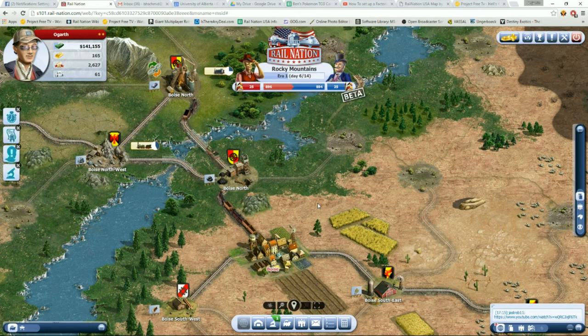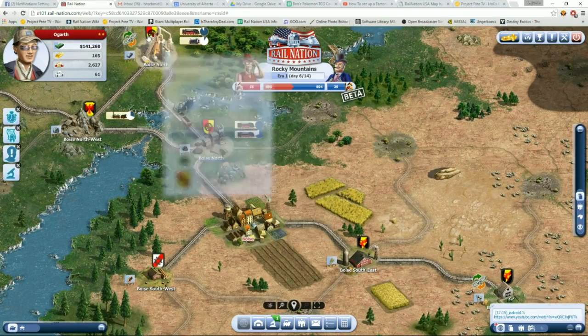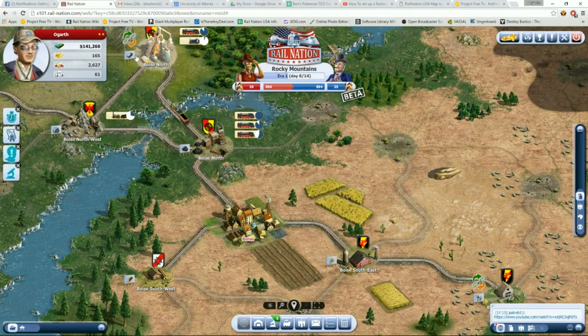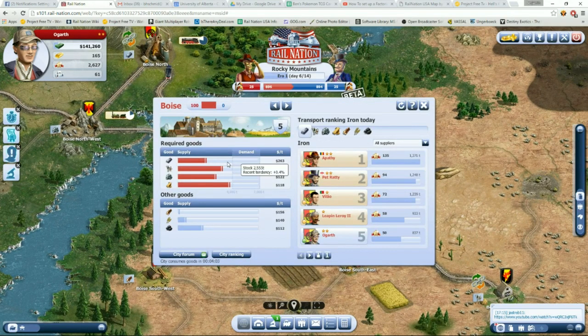Talk in the city forum and see how you want to do it. A perfect way is to get four strong associations — each one looks after a different required good and holds majority in that one. For ours, I am in Rhino Elite 2, which holds majority in just the Ironworks, so we are looking after just hauling the iron. If you look at the list, all the top five — actually top six — are from our association, and then some others are helping. If we look at cattle, that's Rhino Elite or Rhino Logistics — everybody from that association is hauling cattle and they hold majority in it.